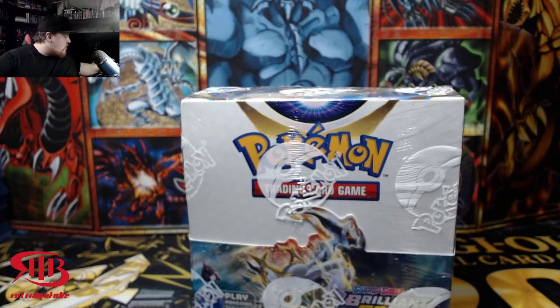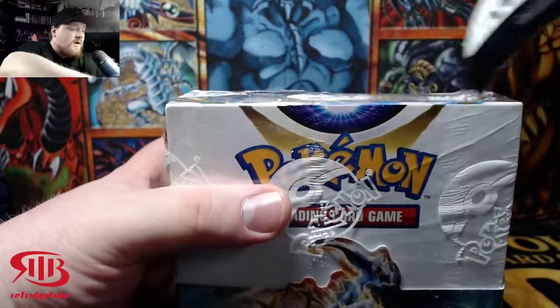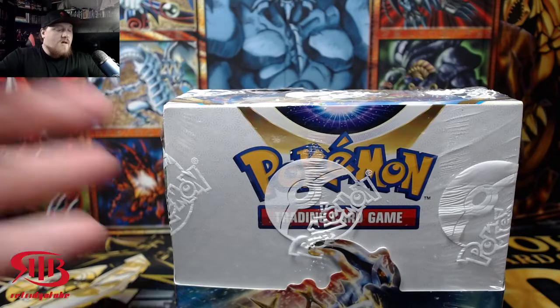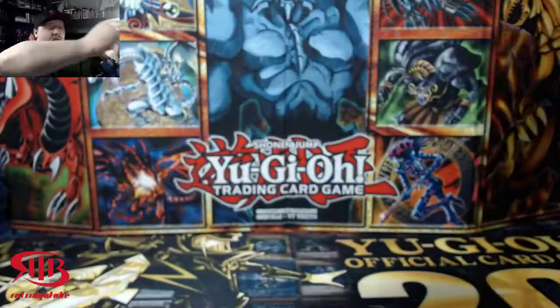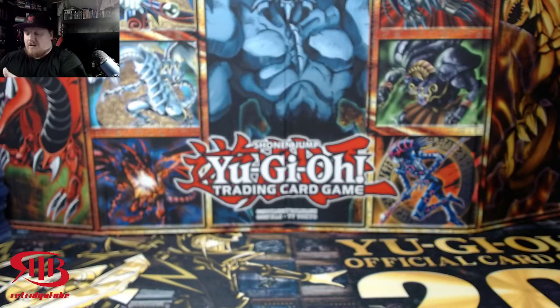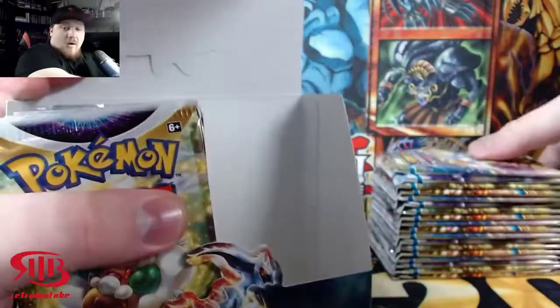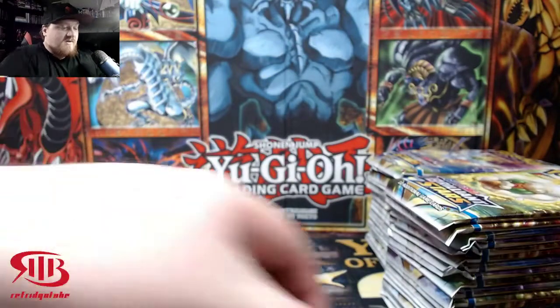What is up ladies and gentlemen, it's FridgeTube and today it is Brilliant Stars Week! We got ourselves a booster box right here. We actually just recorded our video for this Saturday, which is one of everything except for a booster box. We opened up Build and Battle Kits, one of each of the blister packs, the three-pack and the checkout lane pack, one of each sleeved pack, an ETB — about 28 packs total in that video. It was a lot of fun, a lot of cool stuff.